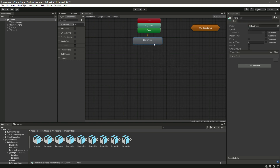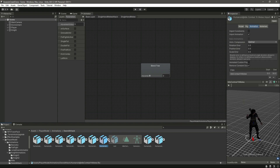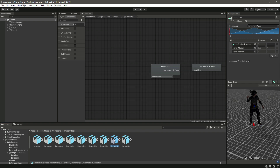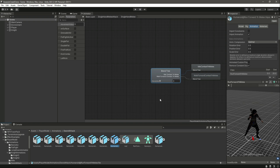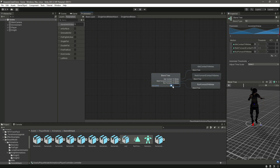Let's create a new blend tree and name this as 'Single Hand Melee'. In here we will create three motion fields. In the first one let's add the idle — drag and drop the idle. Then we need to add the walk, so drag and drop the walk, and then at last we have the run, so we will drag and drop the run motion in there. Now if we play it, the locomotions will happen like this.